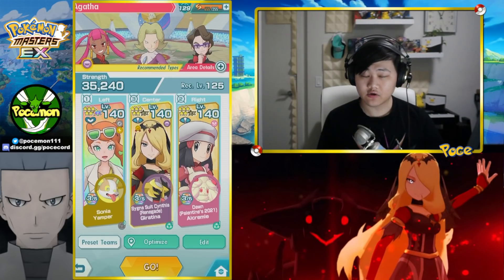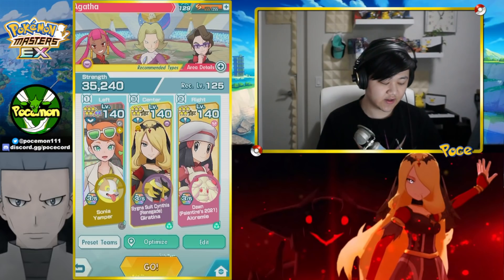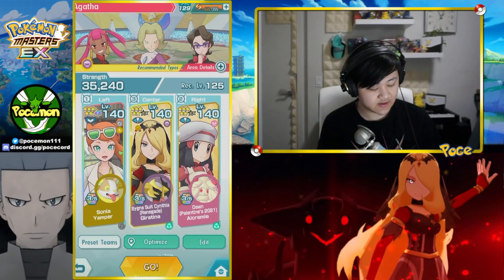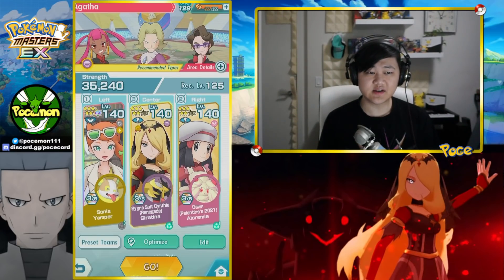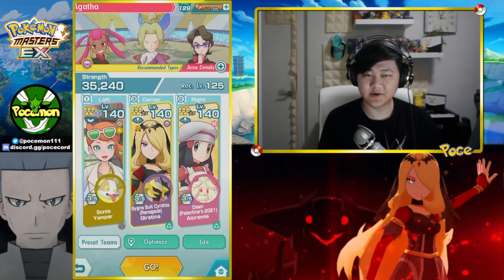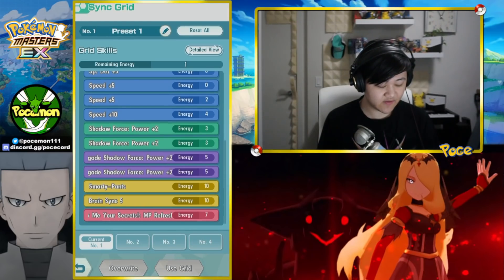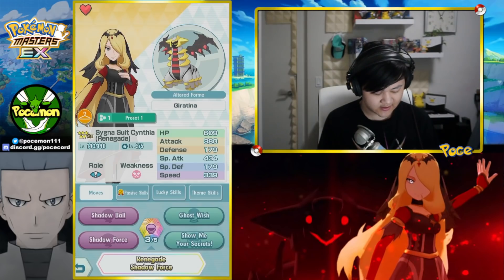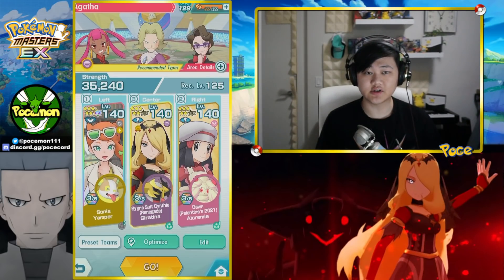We need to debuff the opponent's special defense, which she could do herself, but it's not very efficient. That's why we're bringing Dawn over here — she's one of the best in the game at doing that, the fastest and most efficient. She's also Sinnoh so you get the extra bit for the Sinnoh flag. We're also bringing Yamper just to max out her attack, even though Dawn could do that too — but I want Dawn spending turns debuffing the opponent's special defense. It is a bit awkward because the sync move is physical, and Yamper can also debuff the opponent's physical defense to do a bit more damage.